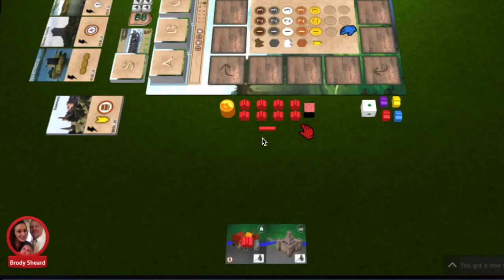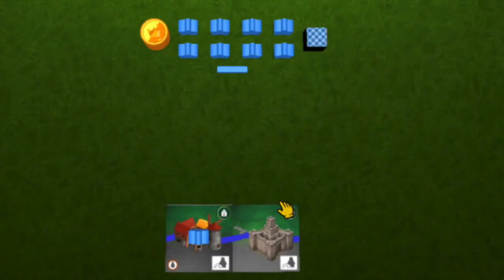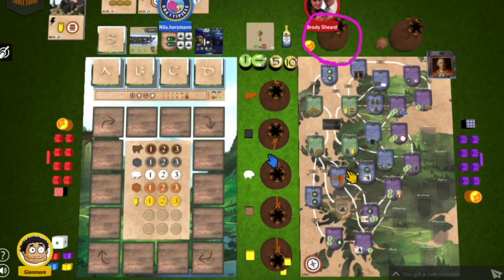Let's continue with the basic setup. Each player will choose a color and take their home territory tile. This tile is a double tile with the clan castle on the right side and a village on the left side with a river going through them both. Each player will take six coins, the clan markers, and Scots meeples that match their color. One of your Scots meeples will start on your village tile. Place both the clan board and the rondelle in the middle of the table. Place the different resources, coins, and victory points in the supply near the board. Place the landmark cards face up next to the board.